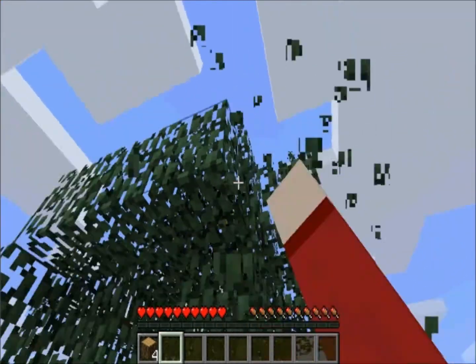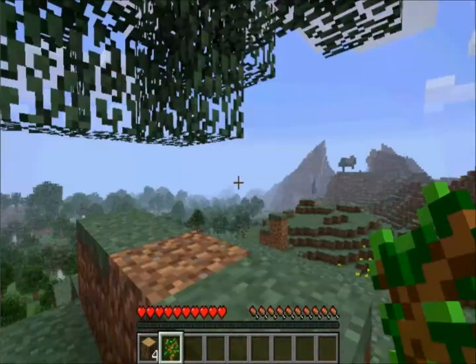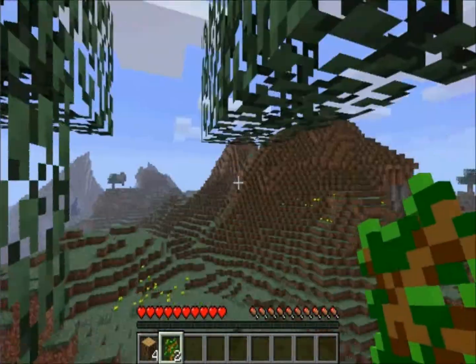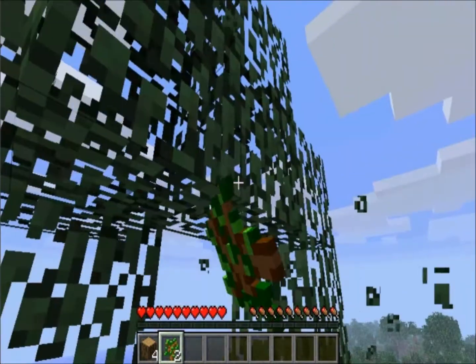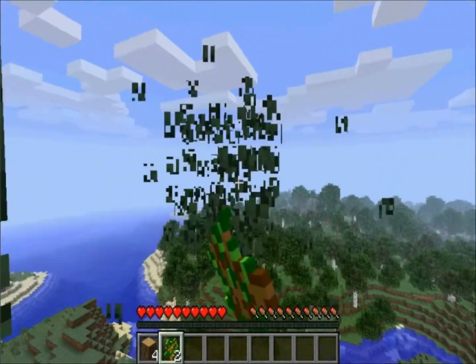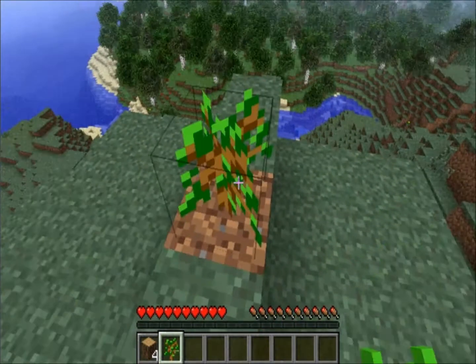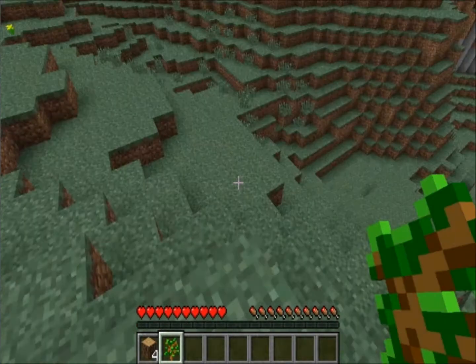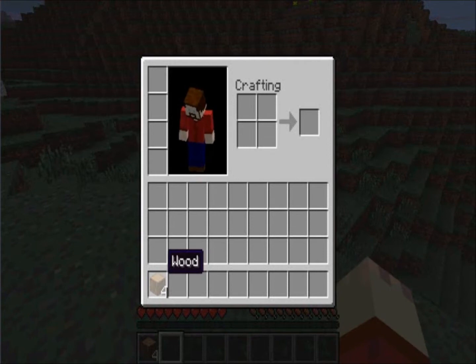You can punch the leaves and they will get destroyed faster than normal, but letting them decay by themselves gives you a 15% more chance of them dropping a sapling. Because I already planted a tree, I'll go ahead and place that back where it grew. So now that we've got wood, we can left-click it to pick it up and move it.